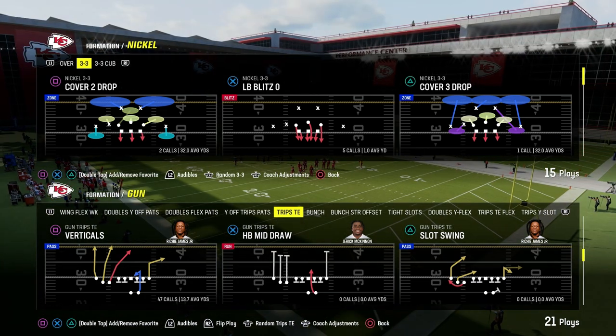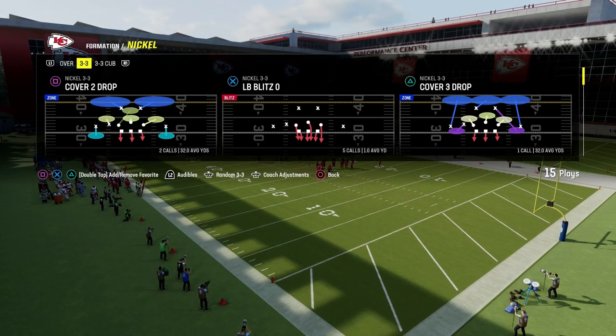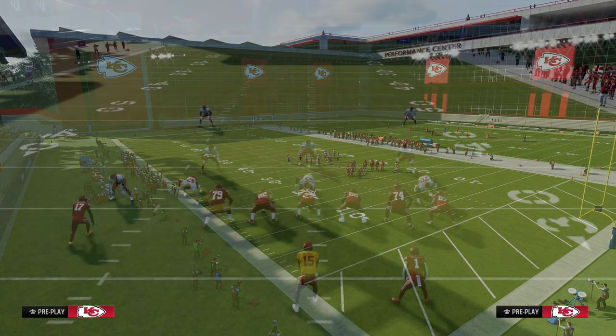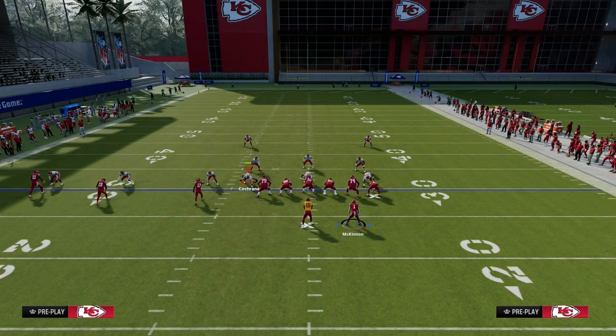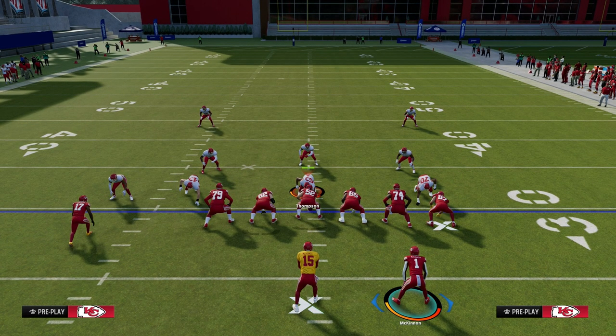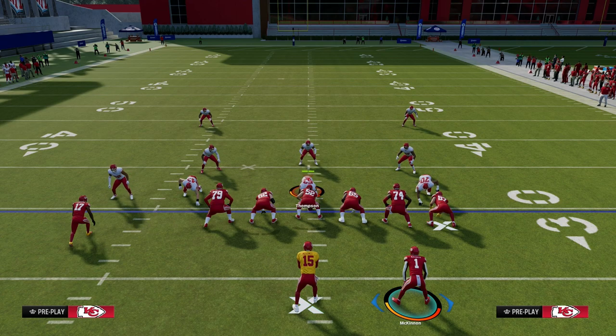The play Verticals out of the Gun Trips Tied In formation in the New England Patriots playbook is one of the best man beaters and zone beaters in Madden 24. I'm going to show you how to run it in this video. If you want to get my entire Trips Tied In offensive ebook, make sure that you join the Patreon. It's only $10, and it gets you access to all of my Madden offensive and defensive ebooks, as well as all updates and any new ebooks while your membership is active.